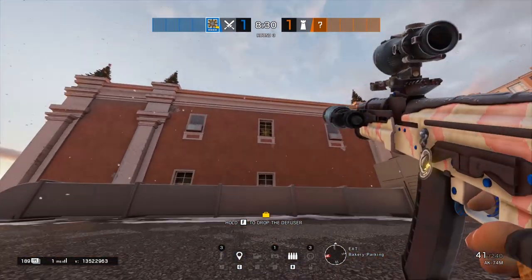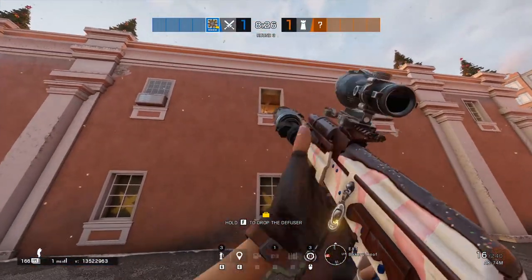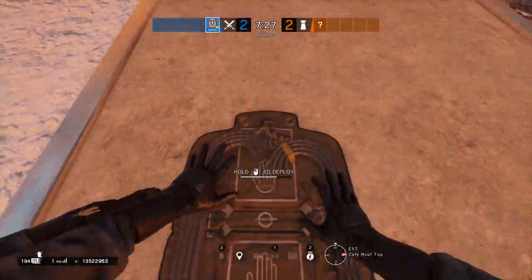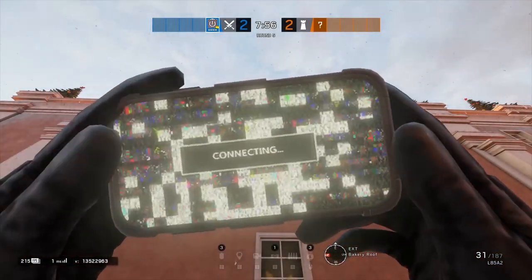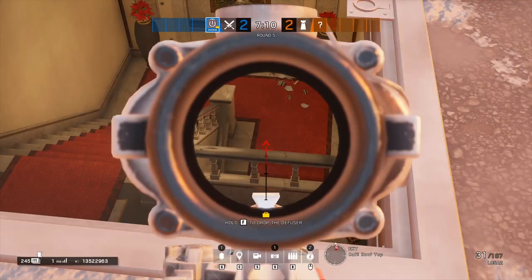The first thing you need to do is establish some top floor map control. Getting in the building safely is going to be one of the toughest parts of this strategy. The best way to approach this is from the roof. The two hatches need to be opened, but the primary one you'll be using is the red stairs hatch. Have someone drone well from the hatch once it is open, and make sure the area is safe to drop. You'll need one person to stay up top and guard down the red stairs for a flank, and two to drop.